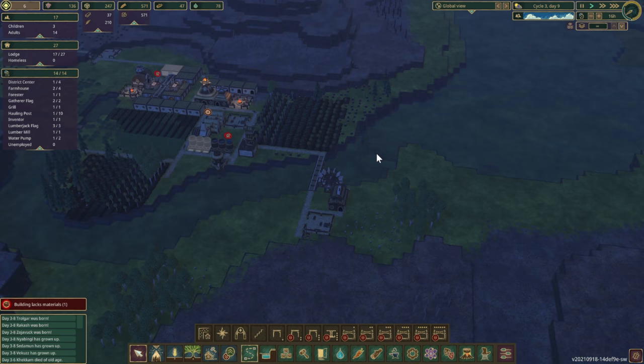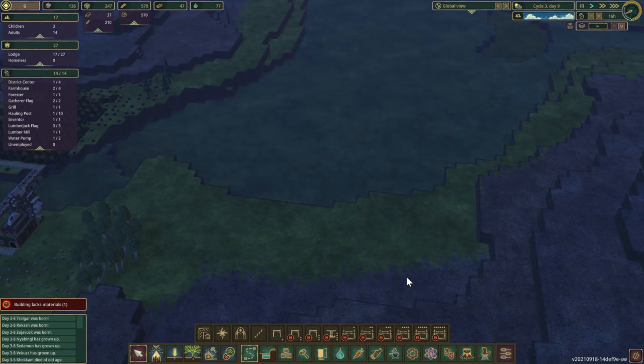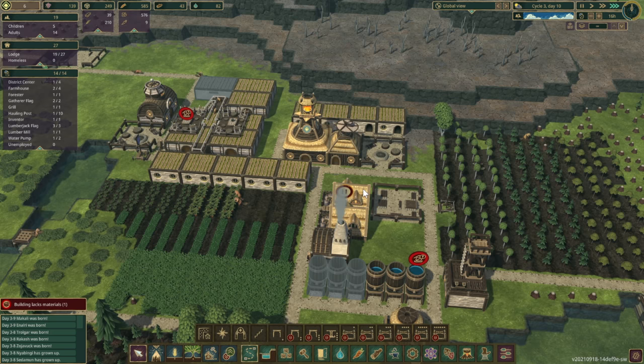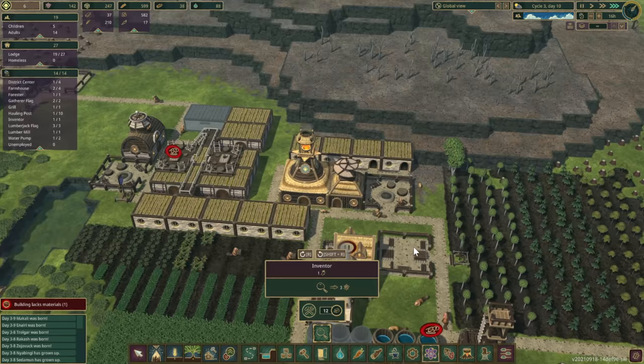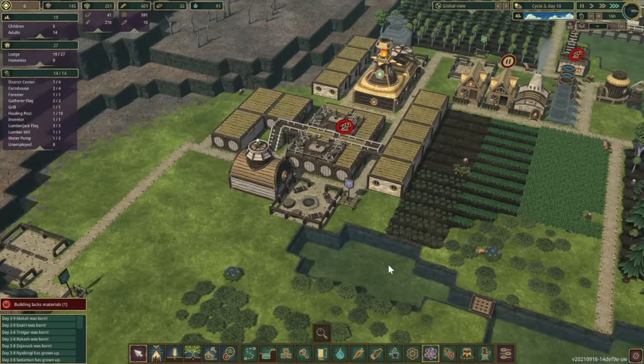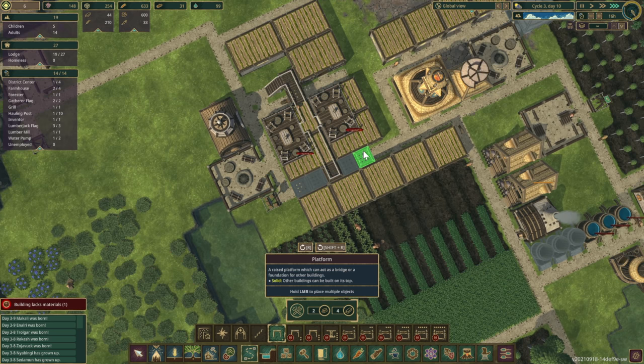If I build a dam over here this whole area stays full, but getting people over there is going to be a challenge. I think we need more research. Let's squeeze in another research station and double our research capacity. We have five children — amazing! Let's also get these platforms finished up to give us area to build on top.